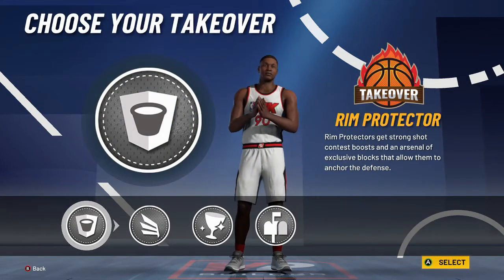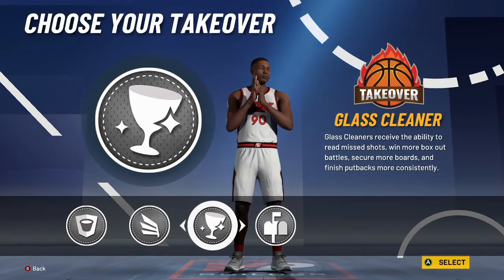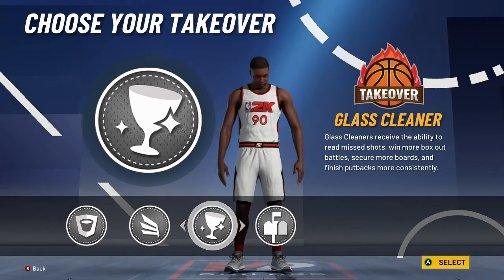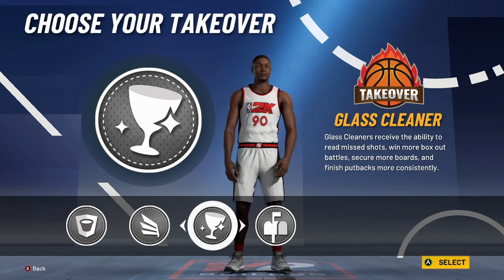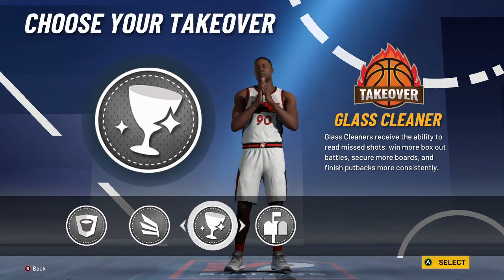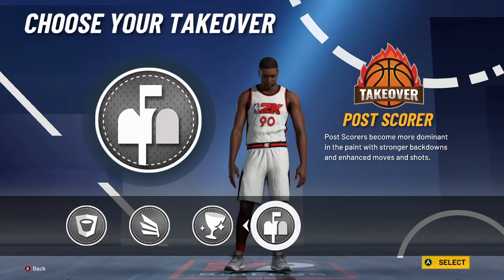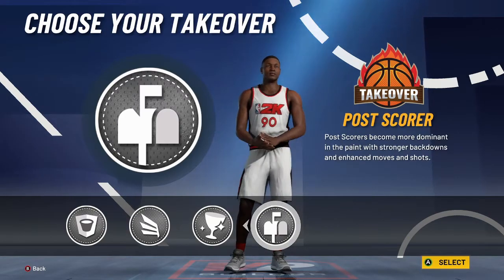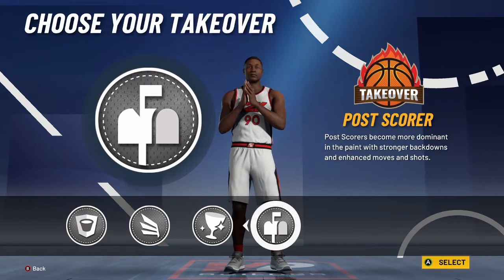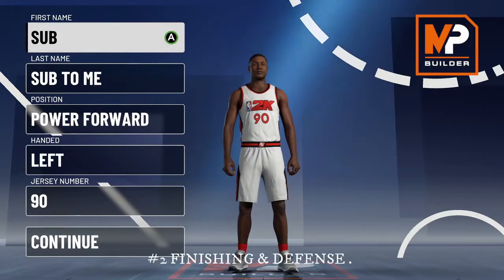For takeover, I personally feel like slasher is good, but the best defensive takeover for a big man is the glass cleaner — you can get every board, and since you're on the smaller side it's smart to pick glass cleaner or slasher. Don't go with rim protector or post scorer because you don't need it. Post scoring feels kind of patched this year, so don't waste your time on that.